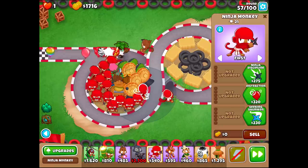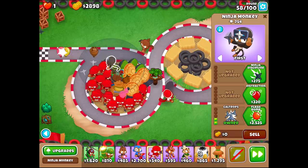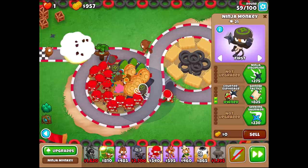Counter-espionage, shinobi tactics. Let's get one of these flashbomb ninjas for round 59, because I believe we'll be okay with the alchemist combo, but I just don't want to fall for that one. So we're going to get that. We're going to get ninjas. Now we have a super-duper fast-shooting, powerful ninja loadout combo here. They can pop a lot of bloons, believe it or not.